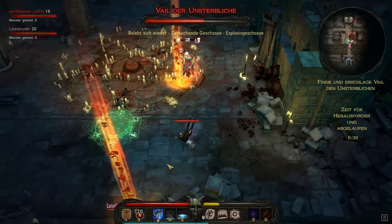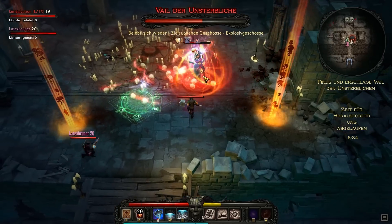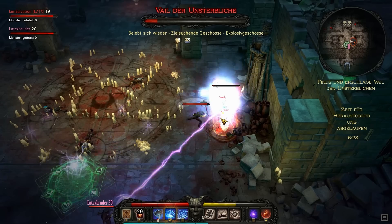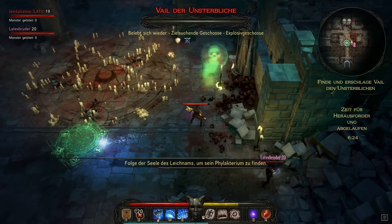I played 14 hours of it so far, so I guess that is a very decent time for a first impression. Victor of Ren is an isometric action RPG with a pretty classic Vampire Hunter setting and focuses on the action combat that allows jumping and dodge rolls.